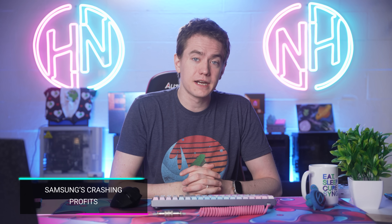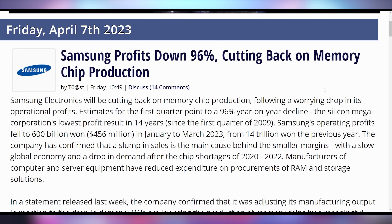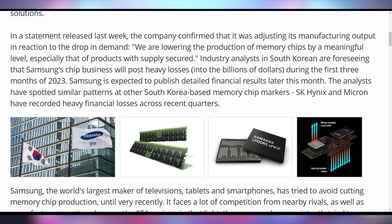Samsung reported that their profits are down 96% year on year, with a lot of that coming from computer and server equipment as RAM and storage solutions dry up. This is their lowest profit in 14 years since 2009. Samsung says they're going to be lowering the production of memory chips by a meaningful level, so prices on RAM and storage might be going back up.